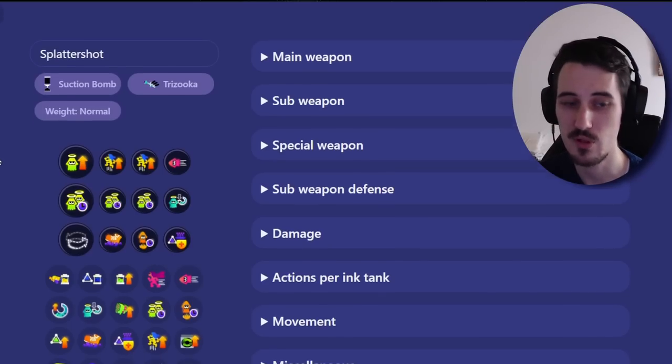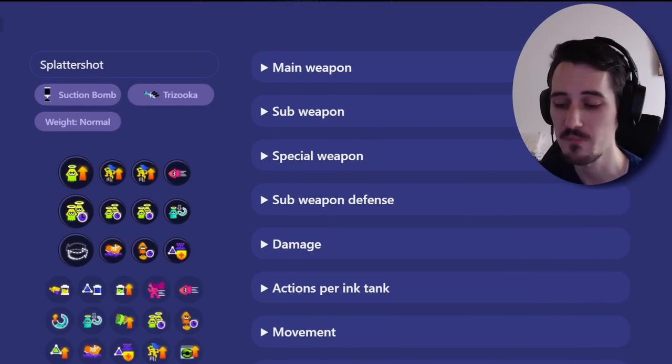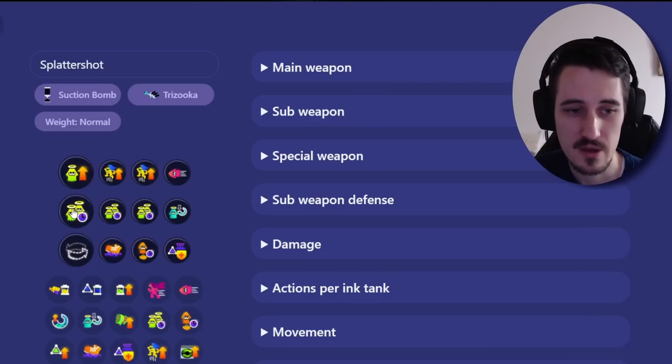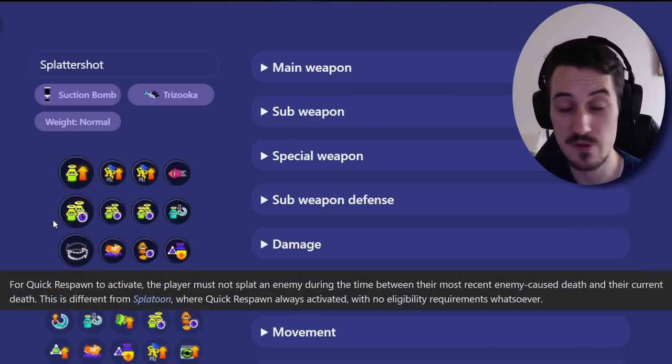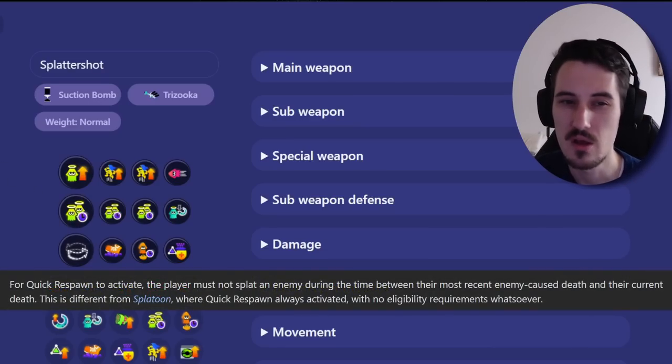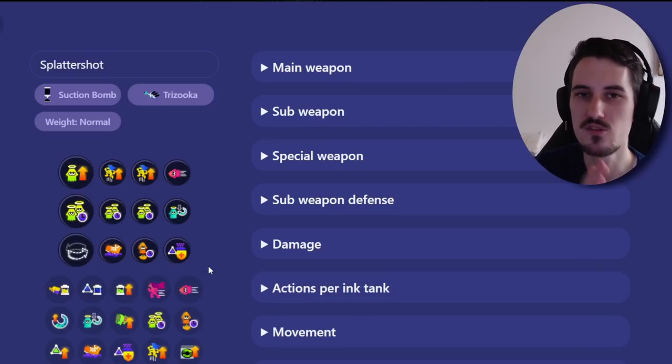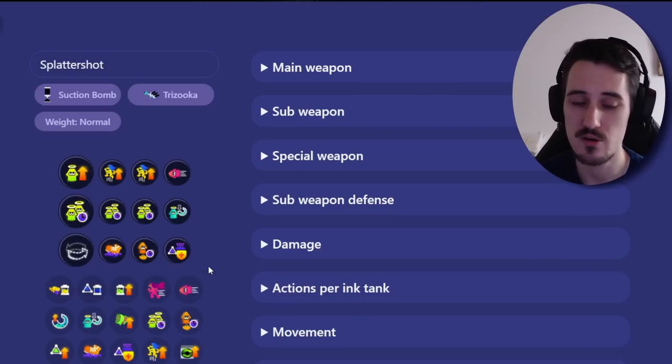This is an example of a frontline build. Some people might call it a meme build, but I think this is good. Quick Respawn allows you to respawn faster after not getting a kill. Why would you want this on a frontline weapon? Most of the time when you're going into a fight, you're going to be losing some of those trades. You're going to be playing very aggressively and you're going to get caught. Even if you're a good, mechanically skilled player, you will mess up or overextend a little bit.